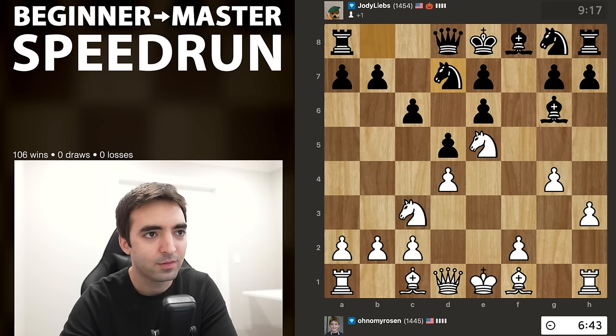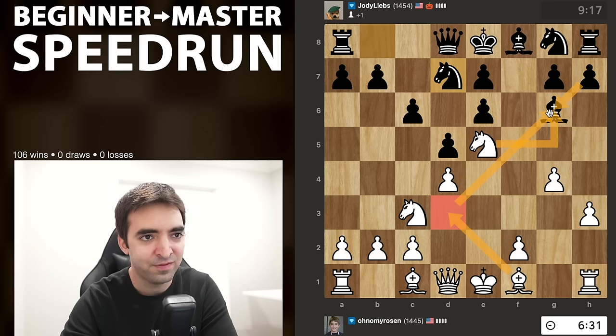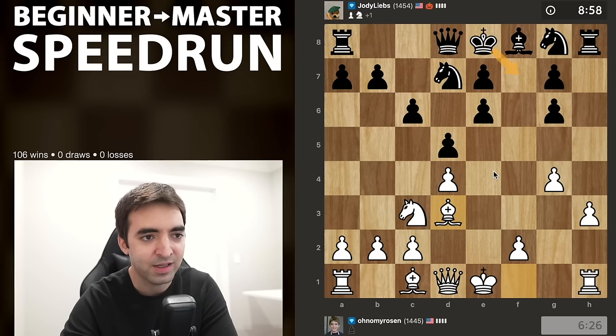Black plays knight d7, trying to challenge this knight. Now if I take and then take and then bishop d3 - how does Black actually defend the g6 pawn? Let's go for it. I did move my knight a bunch of times to trade it off, but I think it's justified. Black now has two sets of doubled pawns, and there are not too many moves to avoid getting mated. There's king f7 - at king f7 I have queen f3, one of the knights would have to block, and then pawn g5 to win the knight.